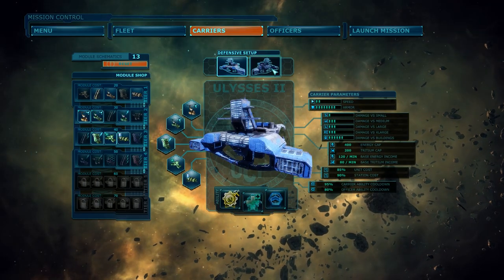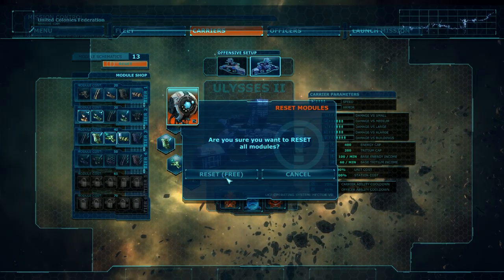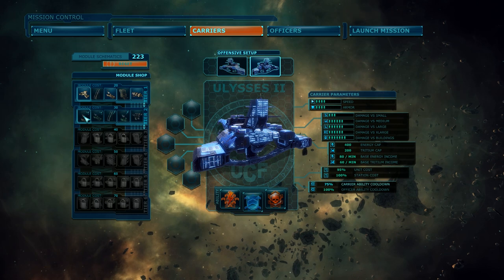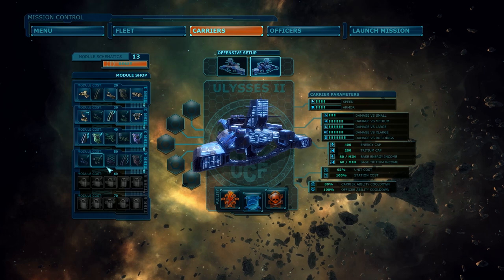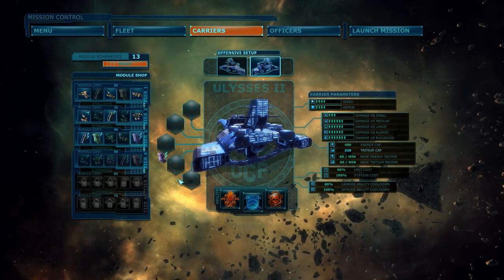Throughout the campaign you collect module schematics that you can exchange for carrier upgrades. In addition to that, your flagship can change setups from a more support-oriented to a more combat-oriented configuration.